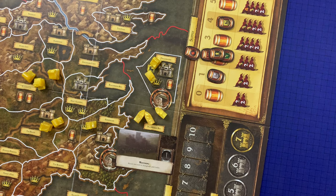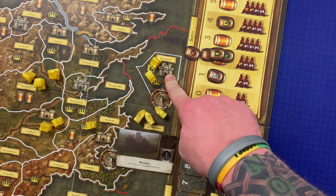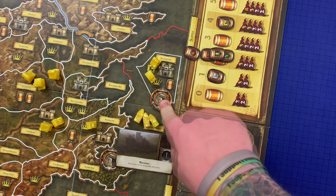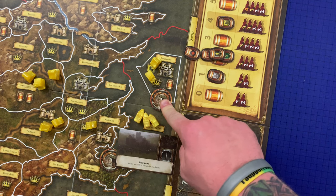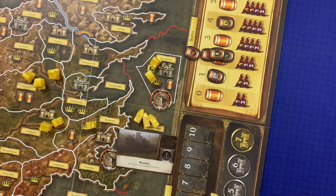If an area containing a castle or stronghold cannot muster or its owner decides not to, its mustering points are lost. Each player must resolve all of their mustering before the next player begins. Ships are mustered in areas containing strongholds or castles that also contain a port; ships must be placed in a port connected to the mustering area or in an adjacent sea area. We'll discuss ports more in part four.